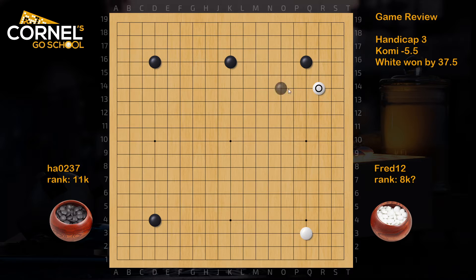Black can also consider a fancy move like P15, and then we have slightly different josekis. The whole point of playing this joseki is to set up thickness in the top, but don't connect R15 in gote, because R15 is also gote for white to cut. So again, black will extend and grab a big point.